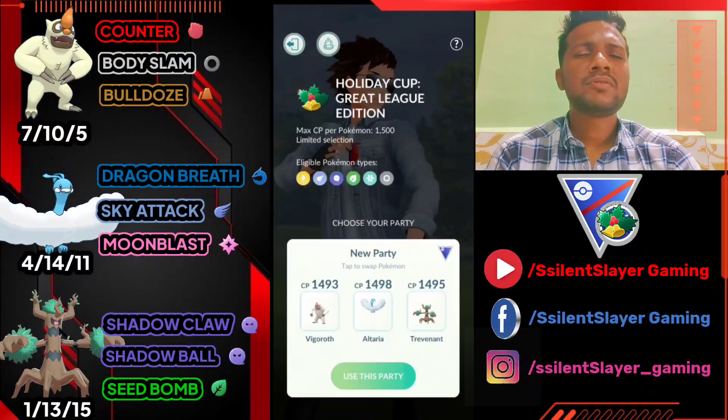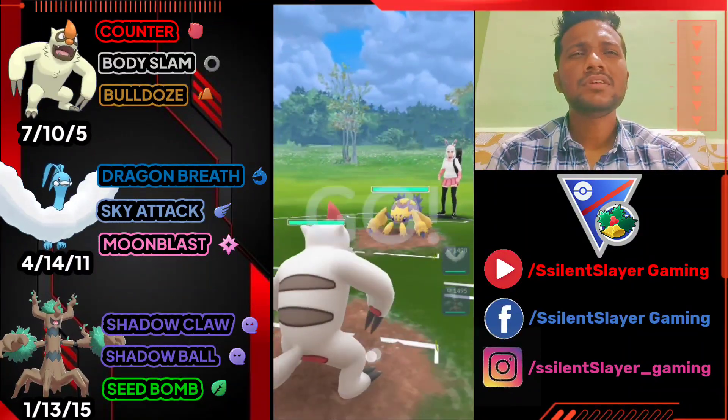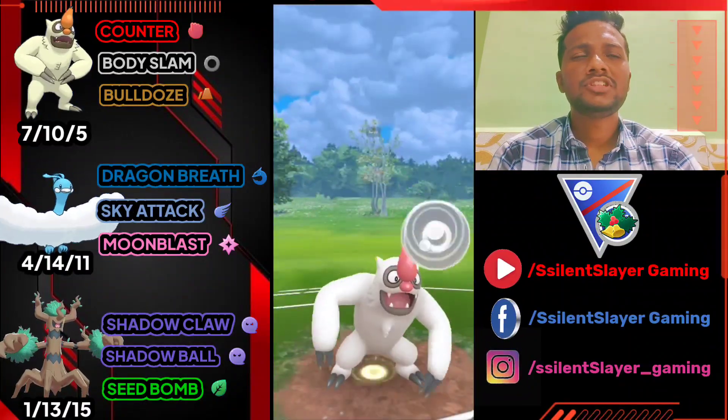The moveset for our Pokemon: Vegrowth has Counter, Body Slam, and Bulldoze. Altaria has Dragon Breath, Sky Attack, and Moonblast. Trevenant has Shadow Claw, Shadow Ball, and Seed Bomb.